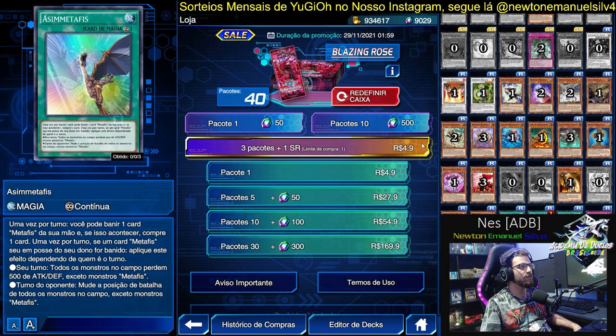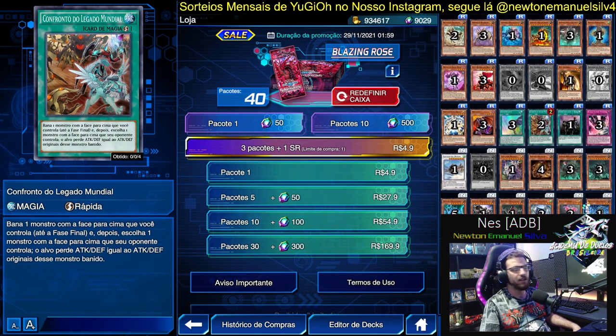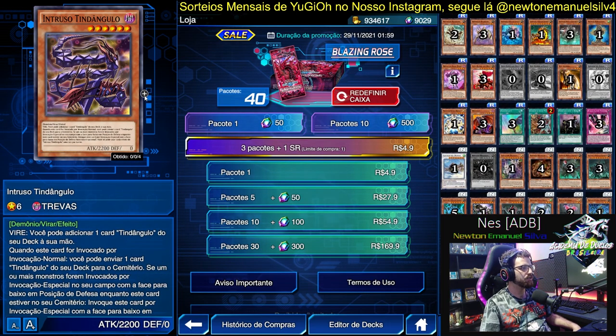Metaphys — a very good card. And World Legacy Clash — a nice spell card, really great. It's semi-limited because it really is an excellent card. It doesn't fit in many decks anymore because most decks already have limited cards, but it's a very good card — great.